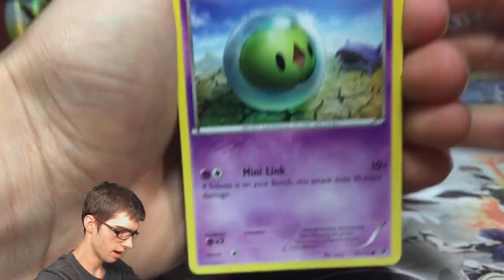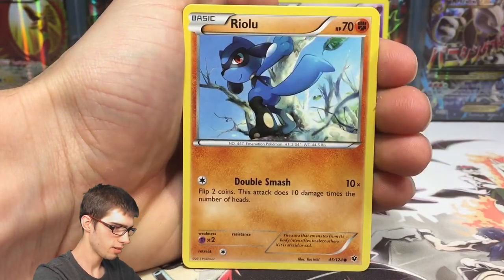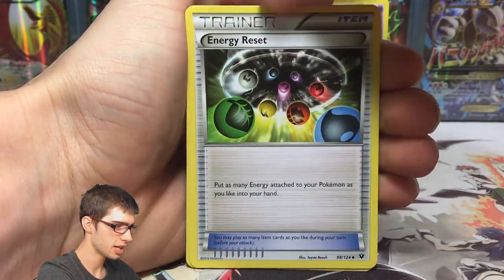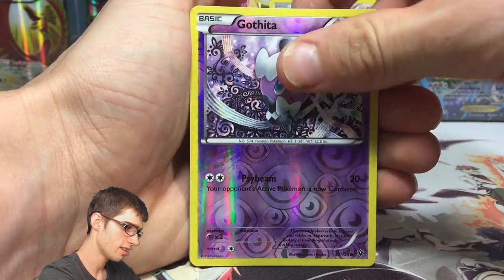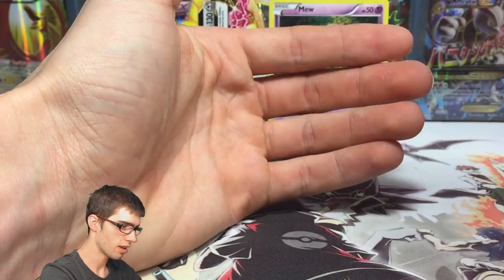No spoilers here. We've got a Solosis, a Binacle, Riolu, Minccino, Whismur, Servine, Energy Reset, Pupitar, Gothita Reverse Common, and a regular rare Bronzong. Nothing special in that pack.